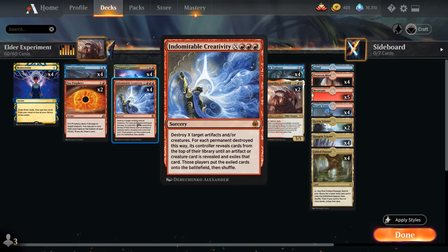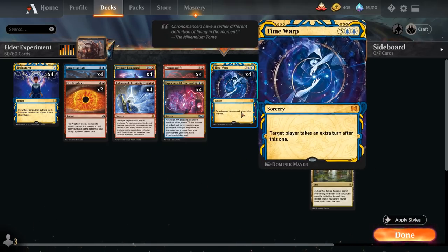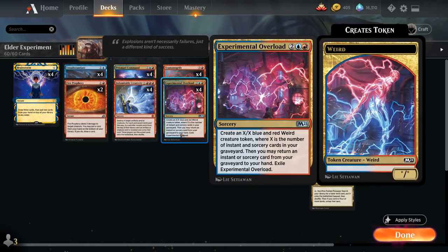We can even target our Treasure tokens generated by cards like Prismari Command, which can also find Velomachus. Then hopefully we chain together some Time Warps. We also have Experimental Overload to get Time Warp back from our graveyard, and it generates a token too, so we can target it with Transmogrify or Creativity.